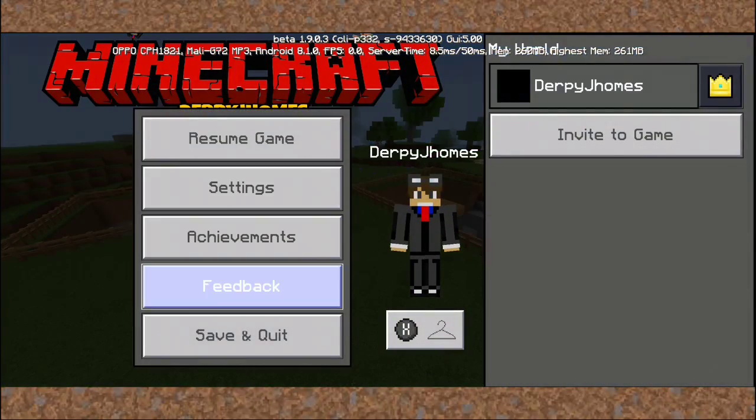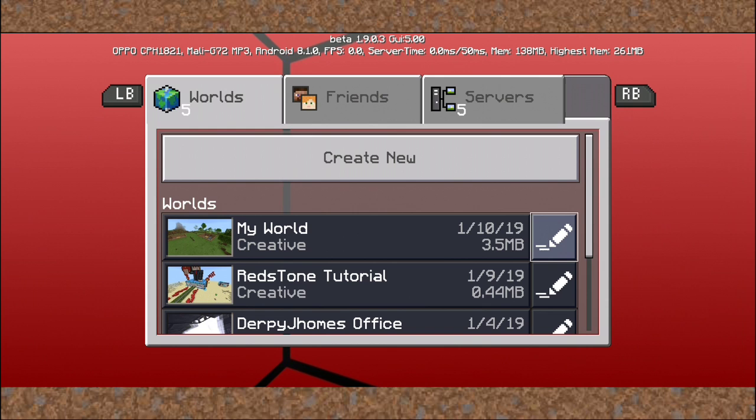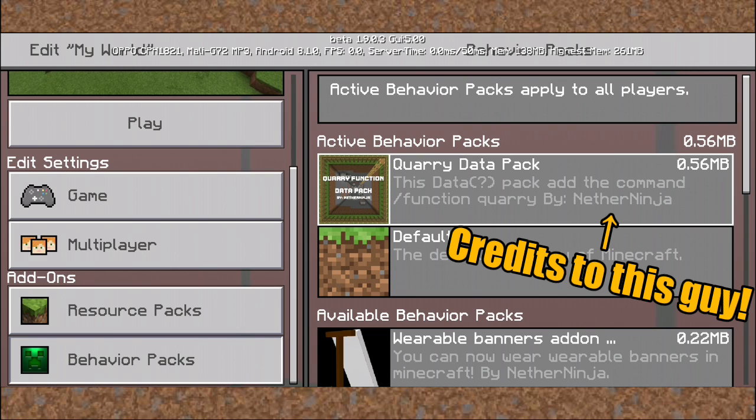This is not an add-on — this is a behavior pack. As you can see when I go to the pencil icon, you will see right here it says 'behavior packs' and I imported the quarry data pack.